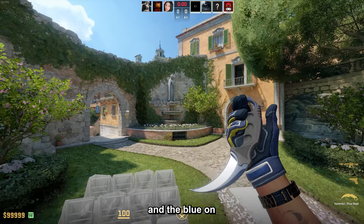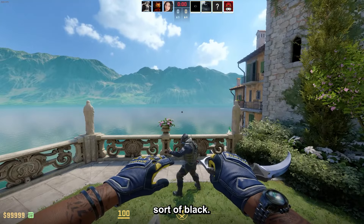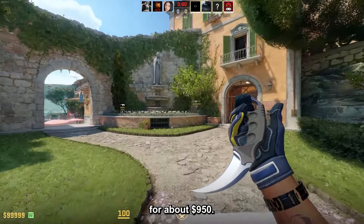Next up, the Karambit Blue Steel. The blue on this one is so dark it almost becomes sort of black. It's very easy to combo with as well, and you can get the clean Minimal Wear version for about $950.